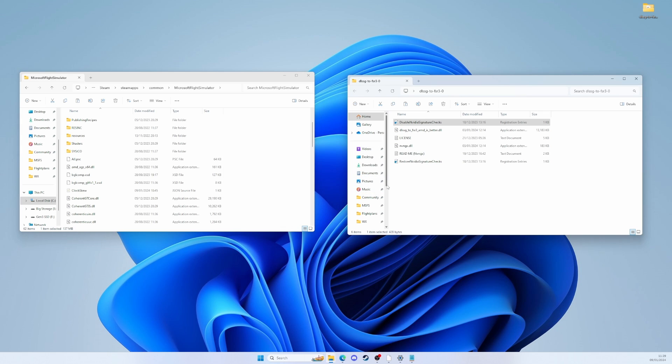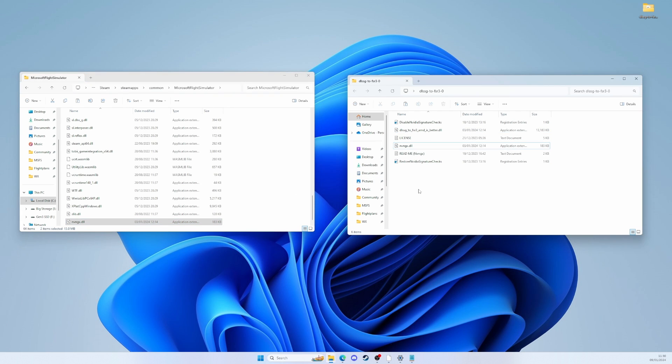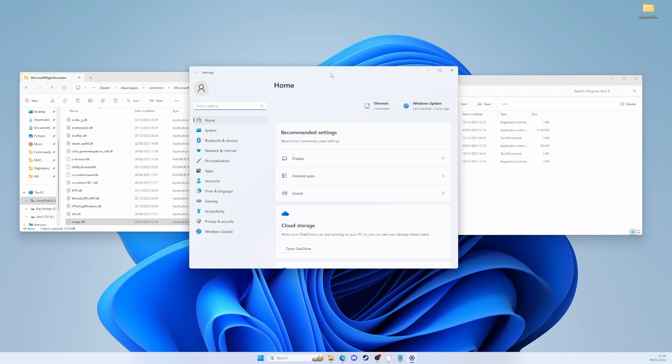Next we need to get this file — I love the name: dlssg2fsr3-amd-is-better — and we also need the nvngx.dll. We copy those and paste them into the Microsoft Flight Simulator installation folder. If you want to undo this, delete those files and there's also a 'Restore Nvidia Signature Check' file that will undo those registry edits. Whenever anything involves the registry and Windows I start to get the heebie-jeebies a little bit, because that's where you can kind of saw off the branch you're sitting on.